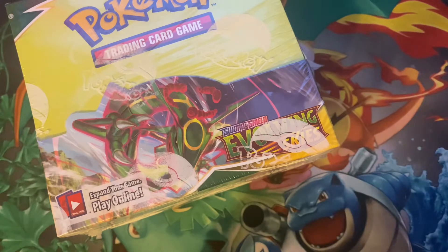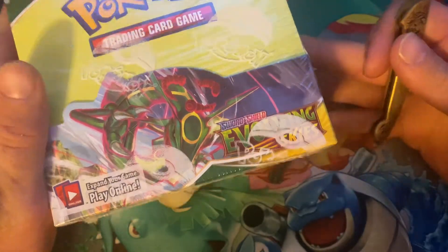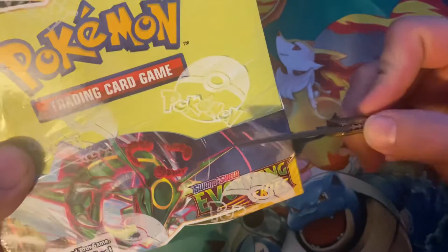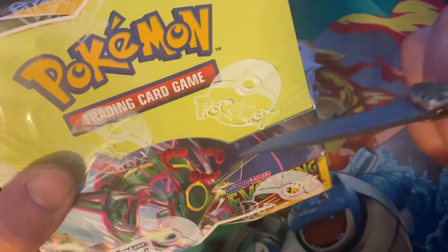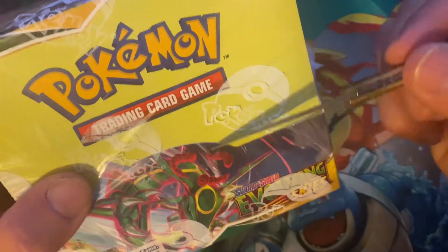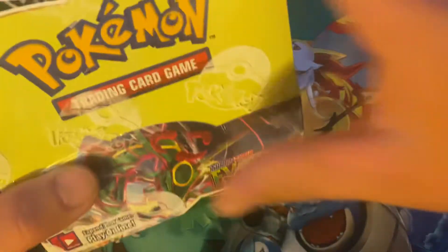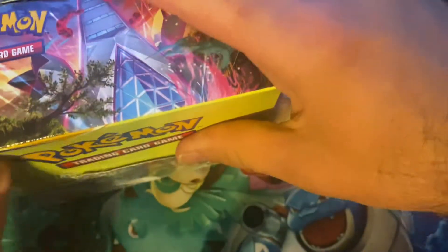What is up Pokemon ninjas, we are opening some more Evolving Skies because we still have to pull that Umbreon full art. Hopefully we can pull it today. We're gonna do this in either a two-part or three-part video, but let's go ahead and cut her open and see what cards we can pull out of this box today.